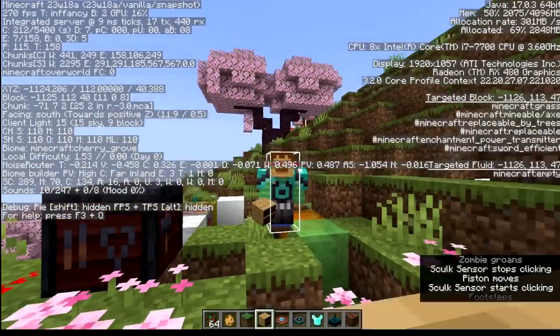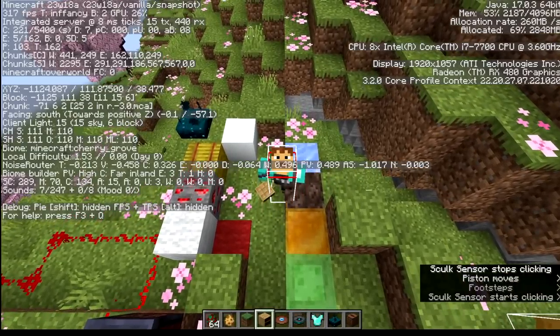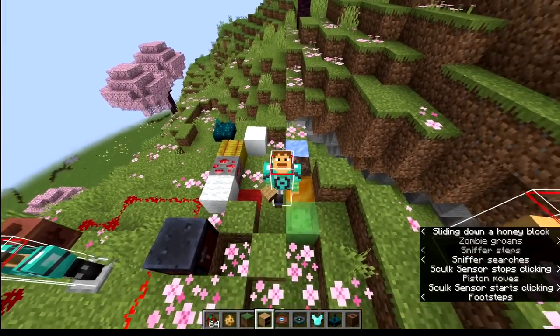Hello there, Ray here and we have a brand new 1.20 snapshot. This is 23w18a and it comes with some big changes on the way players move.